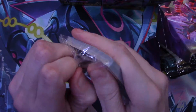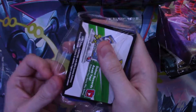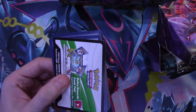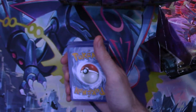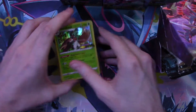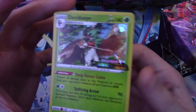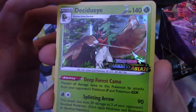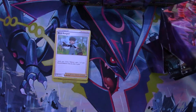And boom, we got the Decidueye holo promo card with the Darkness Ablaze theme. Let's open this up so I can get you guys your card code. There's your code card — let me know down in the comments what you guys got with that. Let's take a closer look at the Decidueye holo promo card. That's pretty sick — I really like the Darkness Ablaze logo there on the side.